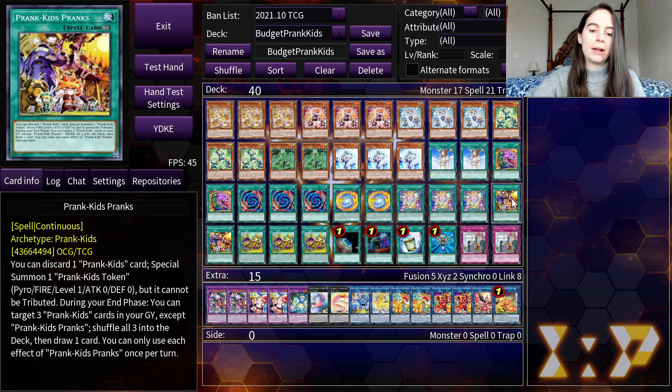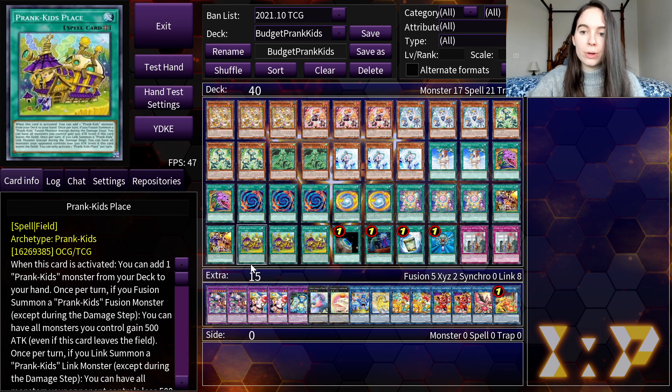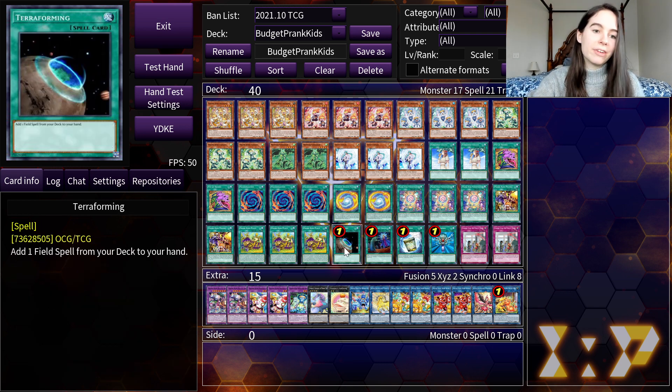Then we have our Field Spell, Prankids Place. This card gives you an effect when you fusion or link summon a Prankids monster. If it is link summoned, your opponent's monsters lose 500 attack, and if you fusion summon a monster, yours gain 500 attack. Also, when you activate this card, you can add a Prankids monster from your deck to your hand. We are effectively running four copies of this because we are also including Terraforming, so it'll be fairly easy to get out, and some of your cards will let you search for spells as well.